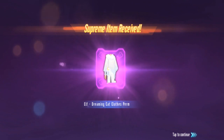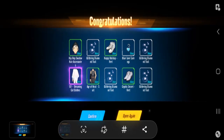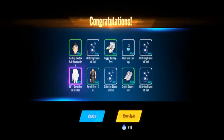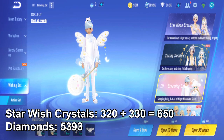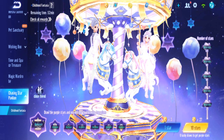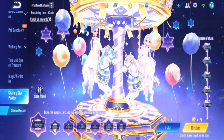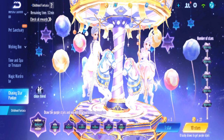Yes! There we go — I called it! 330 pulls — about the same as the female one, just like the previous gacha. The diamond spend for this wishing box is about 5,000 total as usual. That's the Elf Dreaming Cat wishing box done! The Childhood Fantasia gacha will also end tomorrow by the time the video is out, but they'll come back later on.